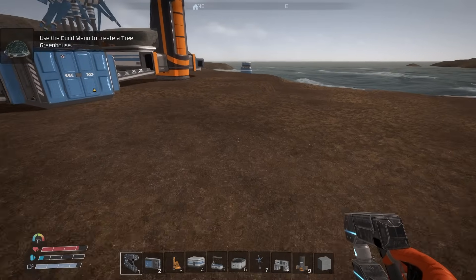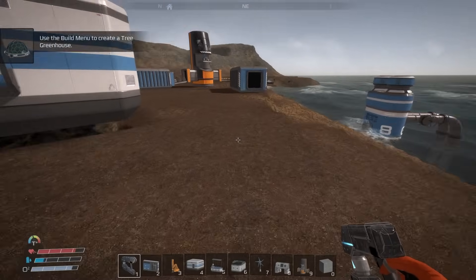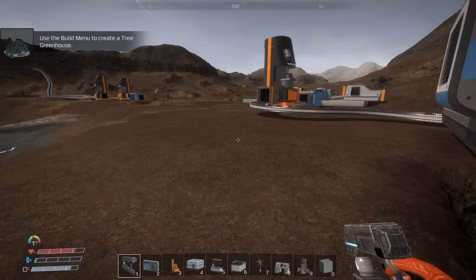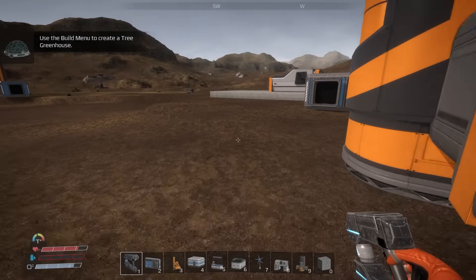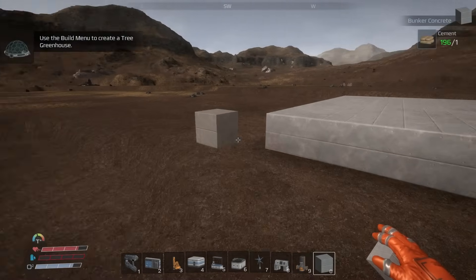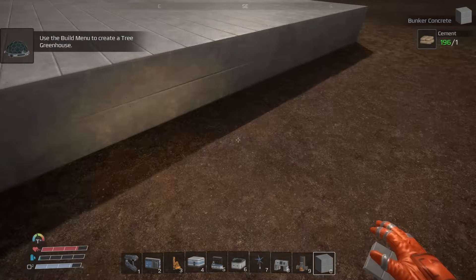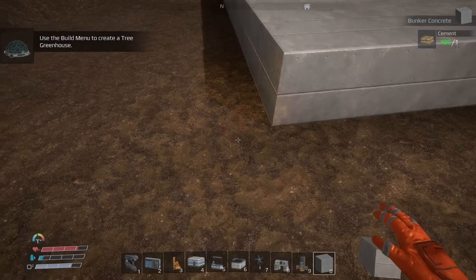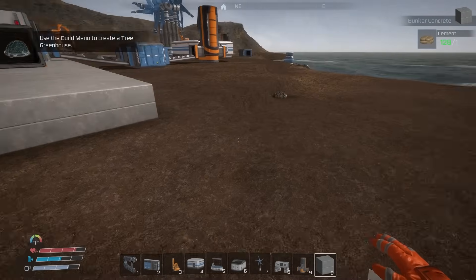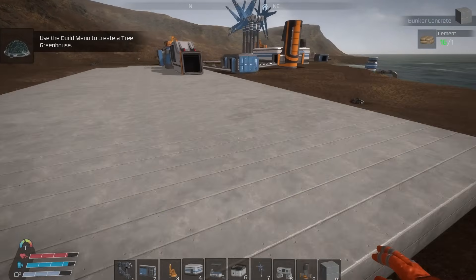You can put down platforms a lot quicker than I've been doing — I was trying to do it like in Empyrion and Galactic Survival, but it doesn't work that way. I'll show you: look at the ground, and if you get the angle right, there you go — beautiful. Then you just sweep through, hold the button, and the platform fills in. I'm so glad I figured that out.